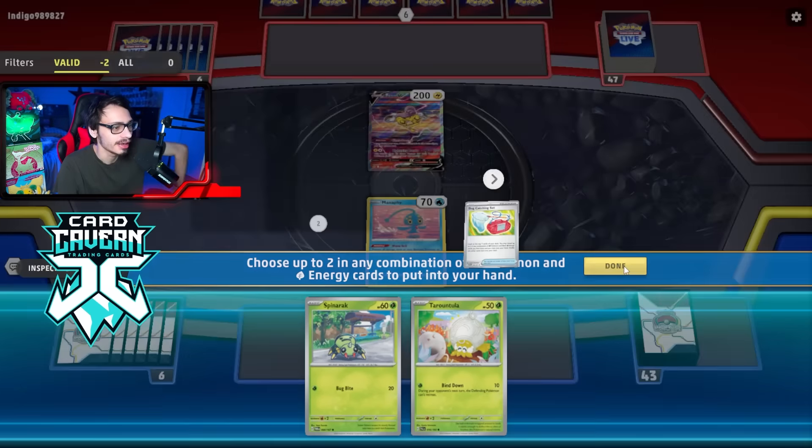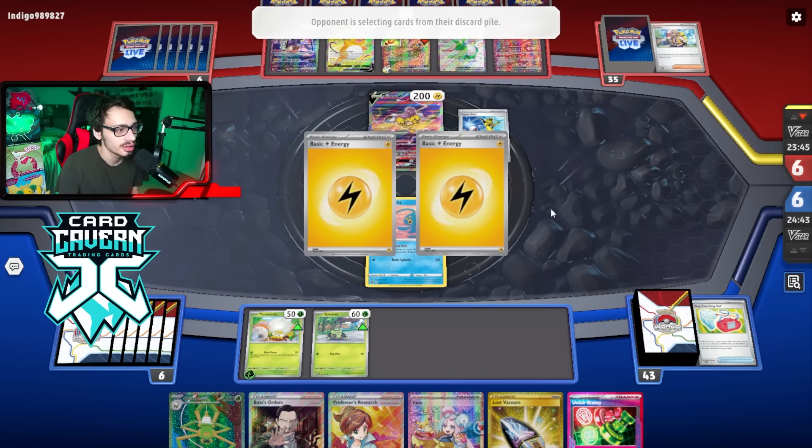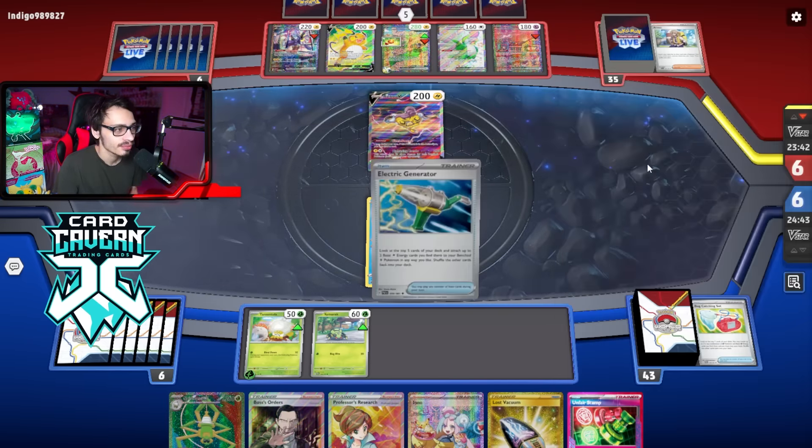Thankfully a Catcher flip comes up tails — I would not have appreciated them gusting my Tarantula up. Bravery Charm on the Iron Hands, that's fine. They could Amp me this turn — they've got a Double Turbo Energy, they just need an Electric Generator and a way to move Raichu. There's Arven — that can get Generator and a Rescue Board, which is a little spooky. They super rod the energy back.